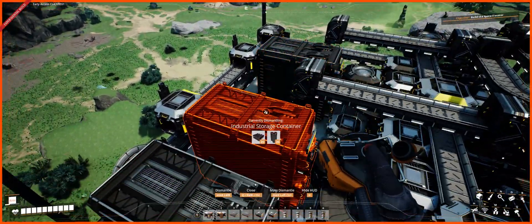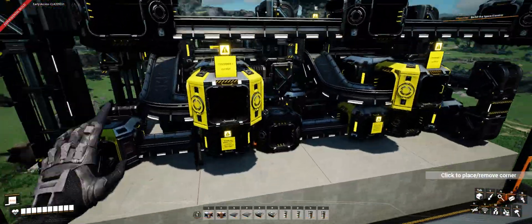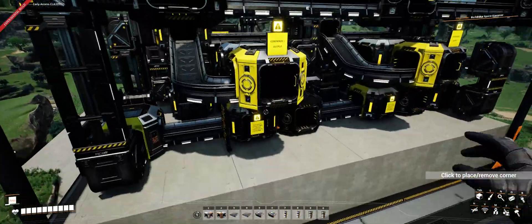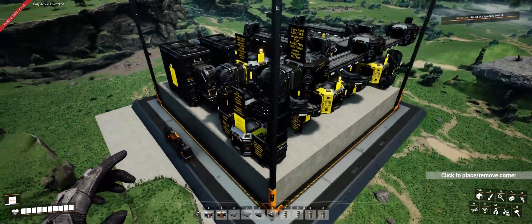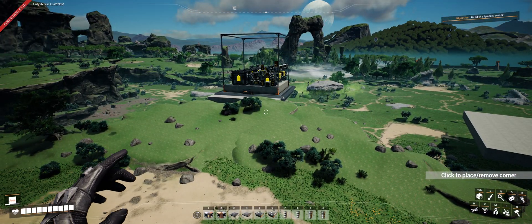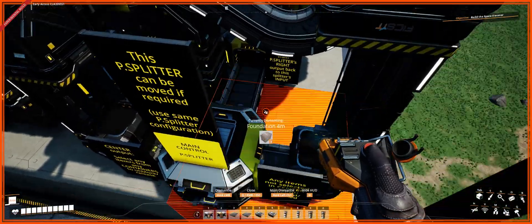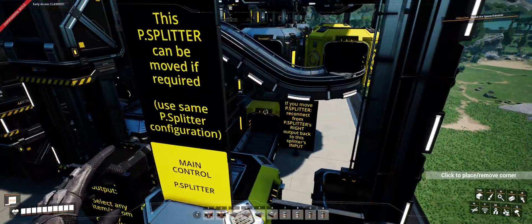What I mean by 'control the flow' is this is the output of the other two containers. Let's say you want to turn on and off remotely the flow of these belts from a container, storage, or even a train station. From this splitter you can move it anywhere you want - when you spawn the blueprint you can move this programmable splitter to the other side of the factory, far away. You might want to control belts on the opposite side of the factory or even the opposite side of the planet. You copy the programmable splitter configuration, place it somewhere else, delete the three belts connecting to it, then reconnect them back to their respective splitter or merger.